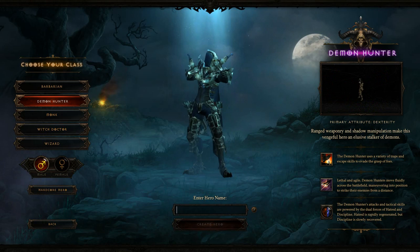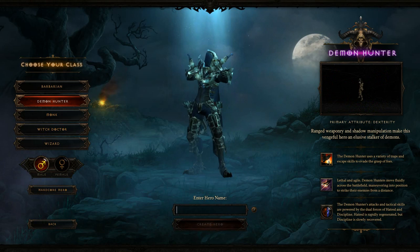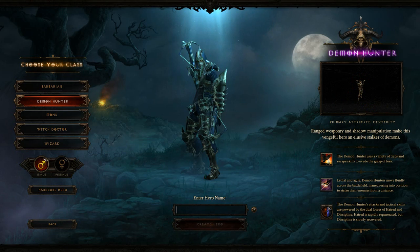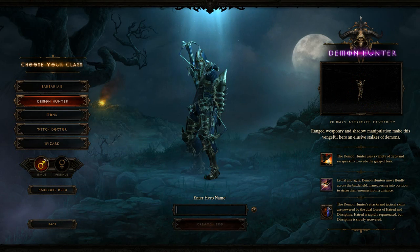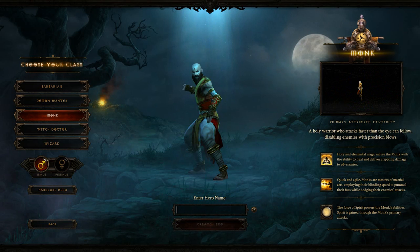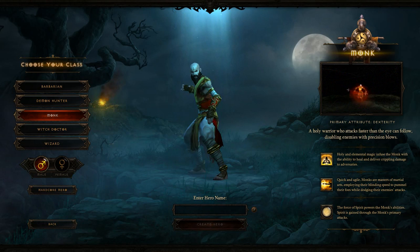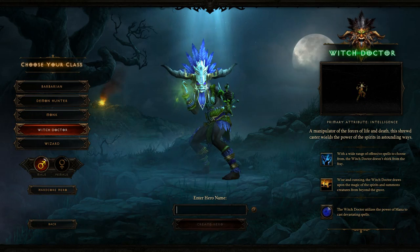You've got your Demon Hunter, which uses primarily hand crossbows, or you can also use a regular full-size two-hand crossbow. Later on you'll have something called a staker, which is basically a hand crossbow but with a bigger projectile that does more damage. Then you've got your Monk - he is hand-to-hand combat. You could equip him with a sword, but his main thing is hand-to-hand. It's kind of like a brass knuckle type of thing, or he uses what they call a daibo, which is a small staff.